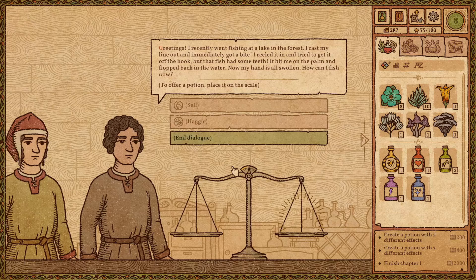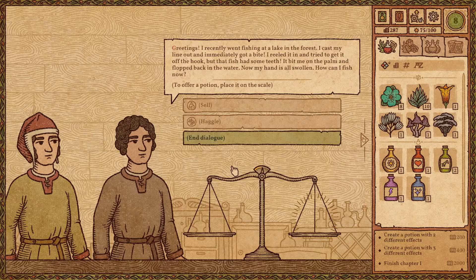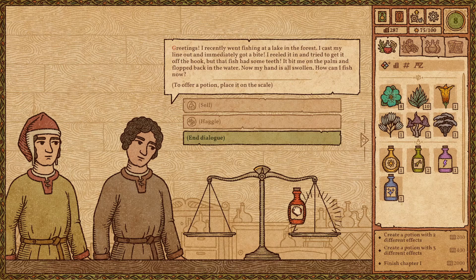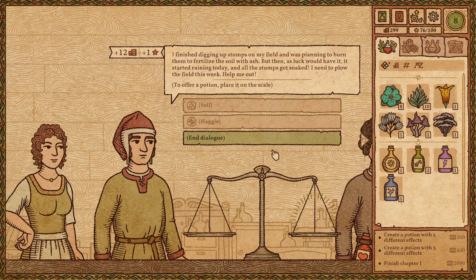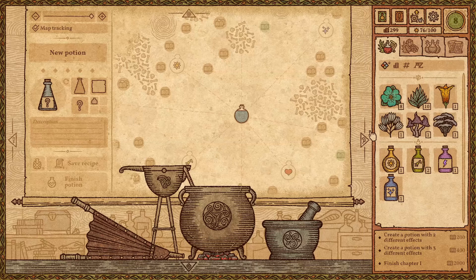A customer greets me: 'I went fishing at the lake, cast my line, got a bite, and the fish had teeth — it bit me on the palm and floated back into the water. Now my hand is all swollen.' Well, do I have the thing for you! Another customer finished digging stumps and needs to burn them to fertilize the soil with ash, but it started raining. They need a fire potion.